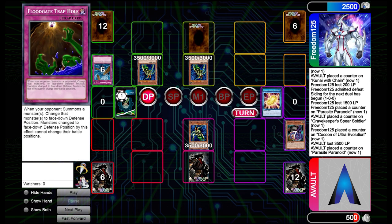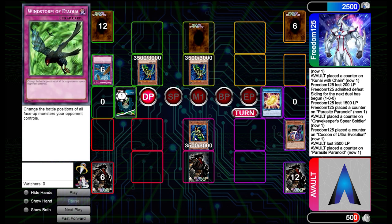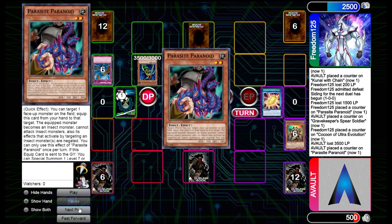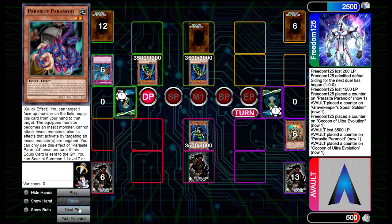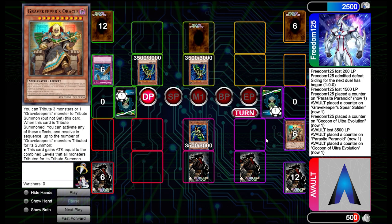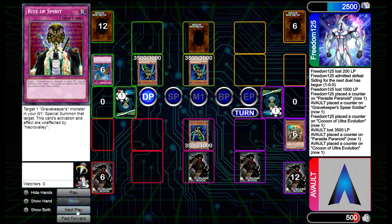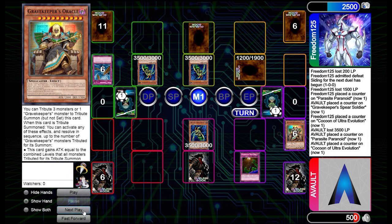We're going to desperately need another card because next turn they can just run us over and win the game as long as they get a monster. So we shuffle and draw — we got a Floodgate, which is really great. We play three Floodgates because it combos so well with Oracle; we were able to pop two monsters before. We end there threatening them with Kunai with Chain. They summon quickly — we Floodgate the Command Knight anyways because we have to, otherwise we're going to lose.